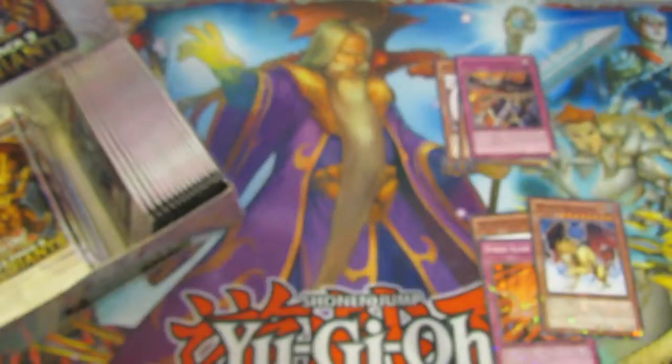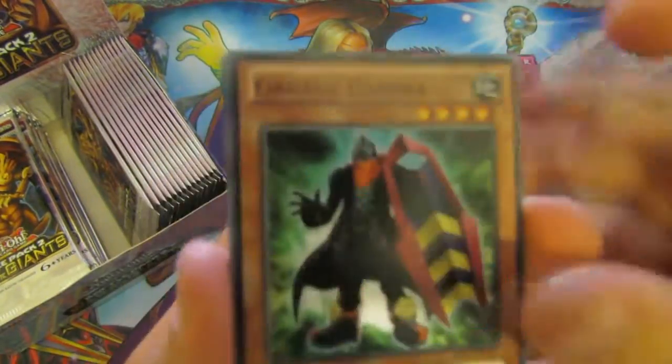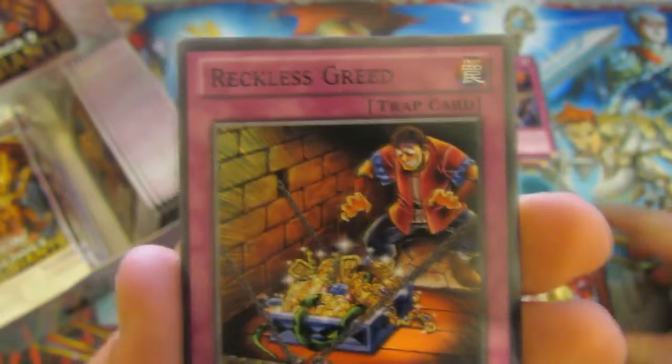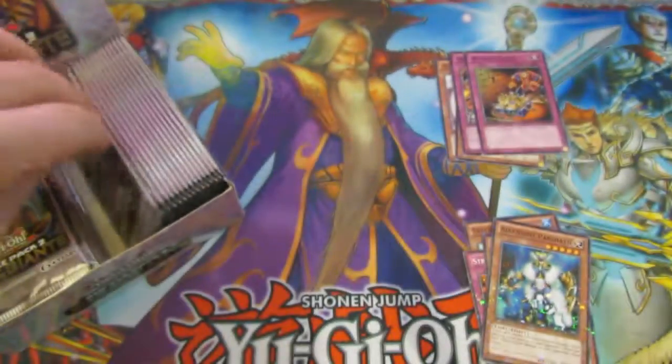A Fond Unicorn. These packs — depends on how long they'll last. We have a Gagagagun, a Toon Gemini Elves, our Rare is a Wreck of Greed which is nice, and our Mosaic Rare is an Archfiend Phantom Noryogur.